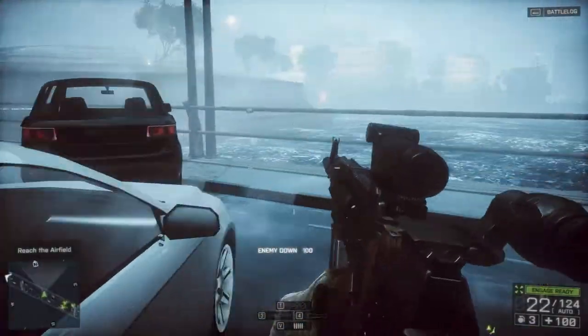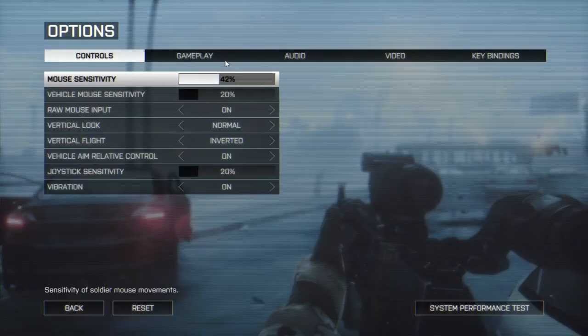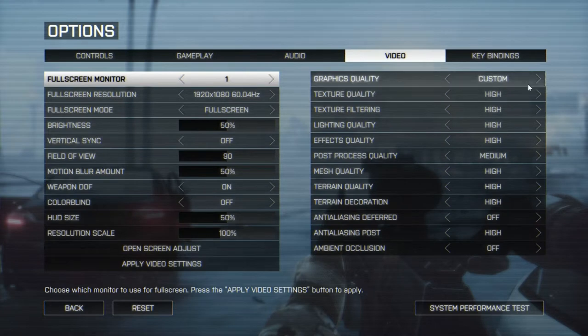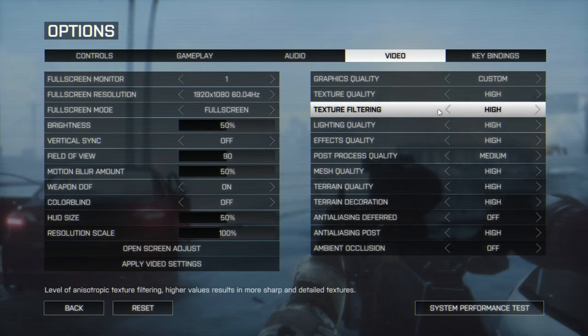Let me show you the settings real quick. Going to Options > Video — these are some custom settings, kind of between medium and high. Some stuff is set to high, some to medium, and ambient occlusion is set to off because that kills my frame rate by about 10 to 15 frames, which is a lot.